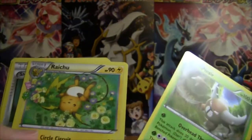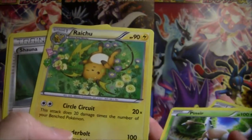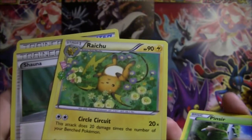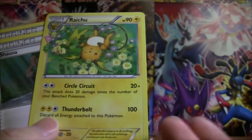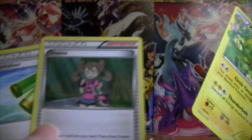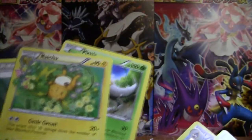And a Raichu! Whoa! Finally we got a Circle Circuit Raichu! Awesome. This is a common card, and I've opened like more than 10 boxes, and this is my first Raichu. And Shauna and Revitalizer. So we finally were able to get a Raichu — that's cool.